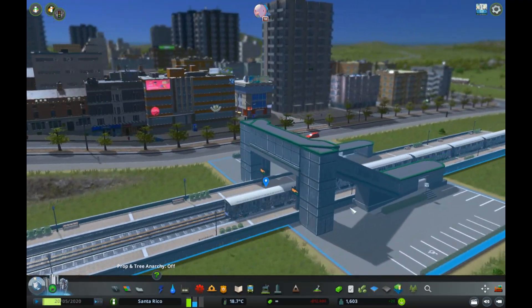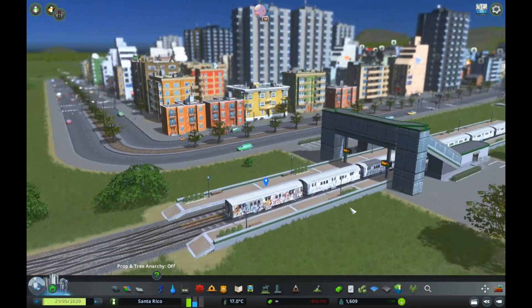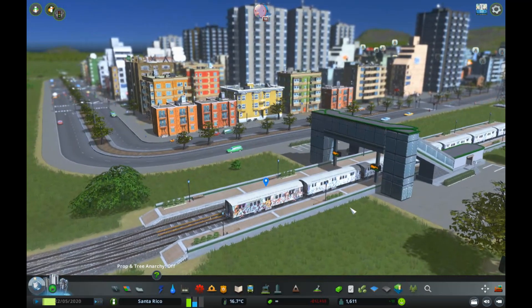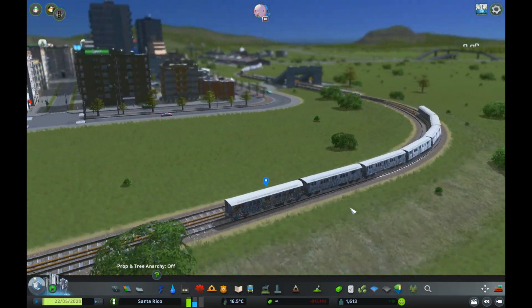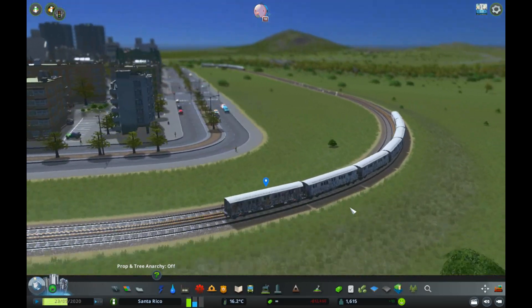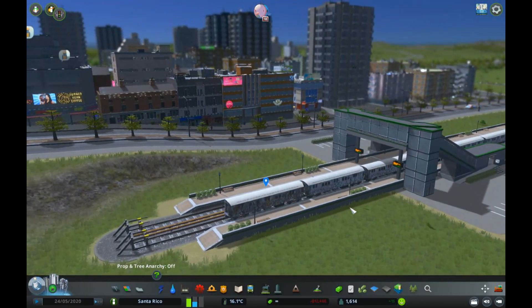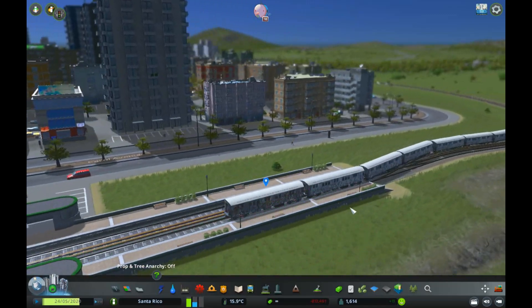That's how simple it is to build a functioning overground metro. You can do all sorts of things with this — mix train stations with metro stations, get this kind of metro going through the city. I did make a series where we put in some overground metro stations, so I'll link that video now — feel free to have a look at how we built the metro in that city.